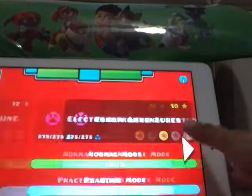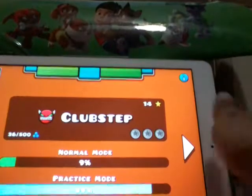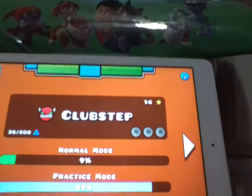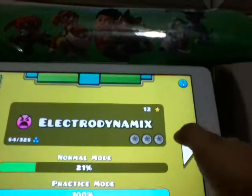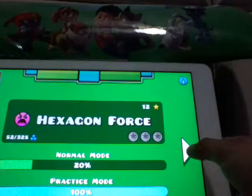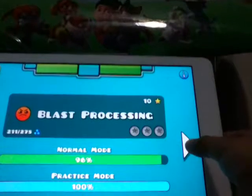And if you got the full version, these are the new levels you have — 30 of them: Electrodynamix, Geometrical Dominator, Club Step. You need to get secret coins to unlock demon levels. So this is Club Step, Ultra Violet, Hexagon Force — tell me in the comments below how it's spelled.